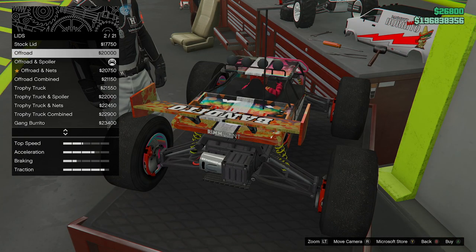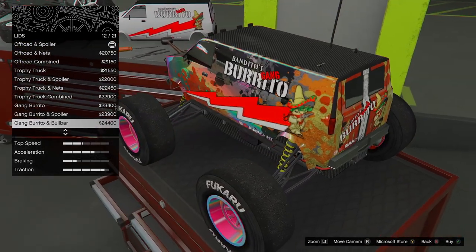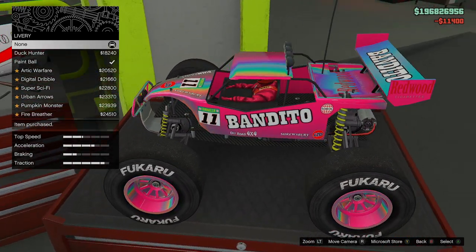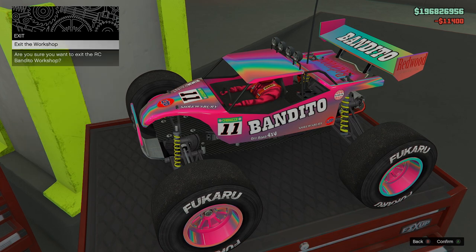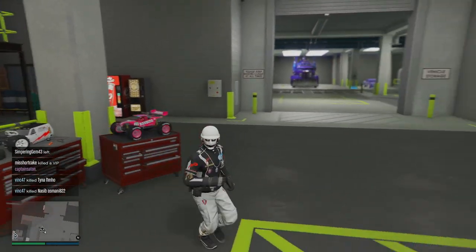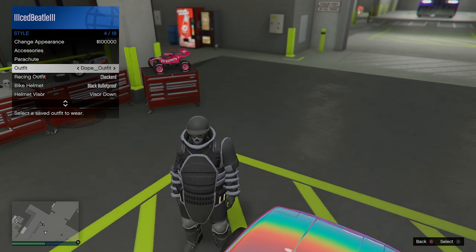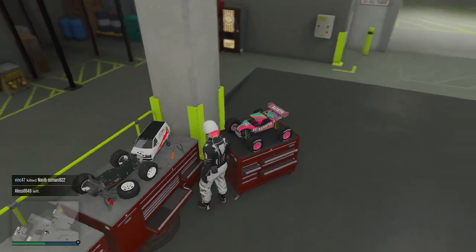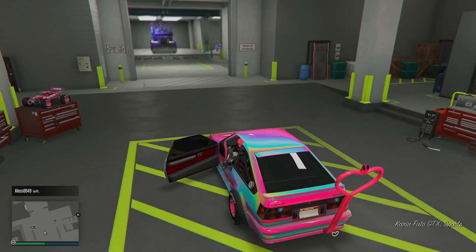Now all we have to do is save. Just change a color — I'll change the livery color. There we go, looks much better. The RC Bandito is merged. Make sure you also change your outfit a couple of times so the game saves. There's our RC Bandito — the save is done.